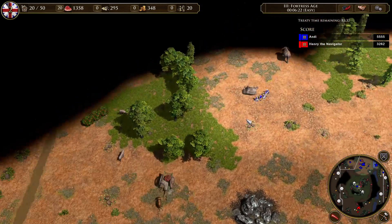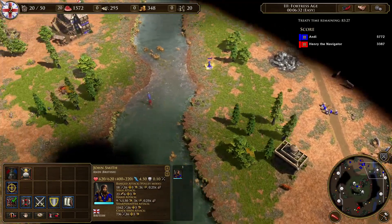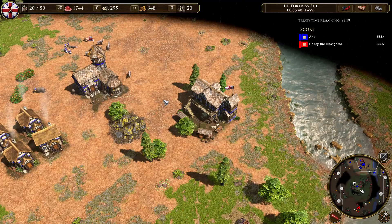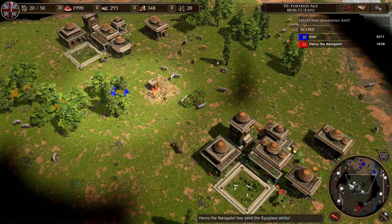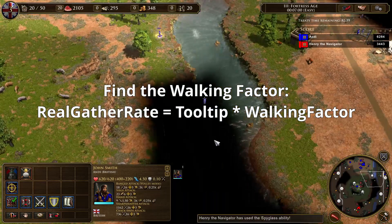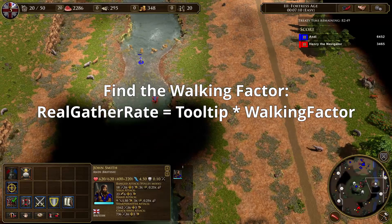I want to find out how big the impact of this walking is, so basically I want to find out a walking factor. With this factor I want to calculate the real gather rate with decent accuracy. For example, I have the gather rate in the tooltip and then I use my walking factor, so the real gather rate is the tooltip times the walking factor. I do this mainly for hunts, wood, and mines.